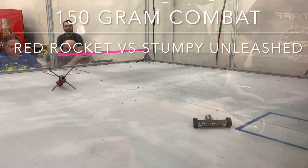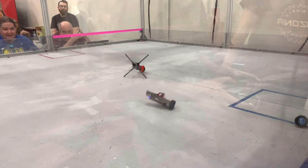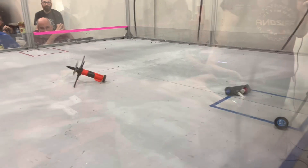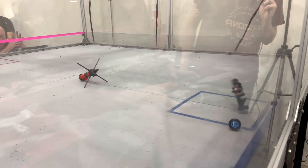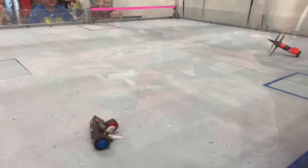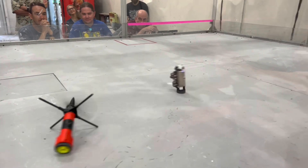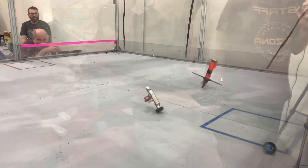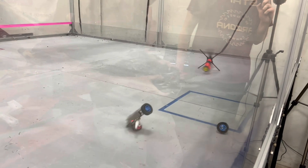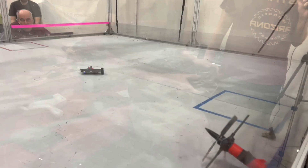Red Rocket with that cool propeller weapon and what looks like a pound of electrical tape. Straight off the bat, kicks a wheel off of Stumpy Unleashed — now going for the other one. Stumpy Unleashed is being converted to a horizontal spinner. Another big hit on Unleashed; he's going to be having a harder time moving now.